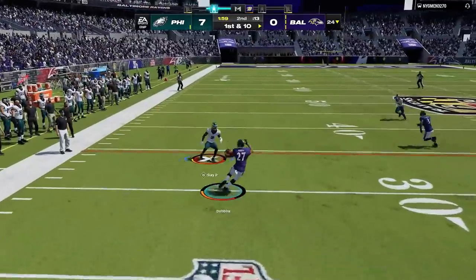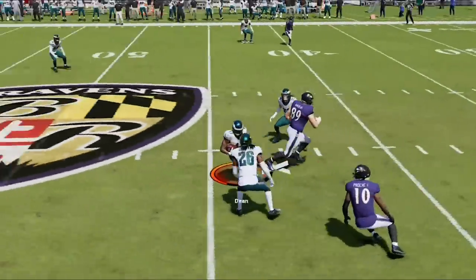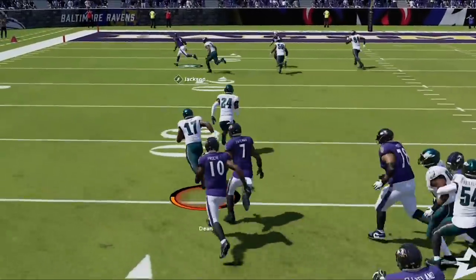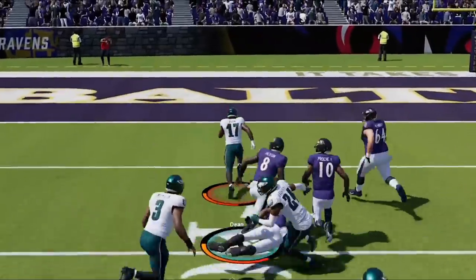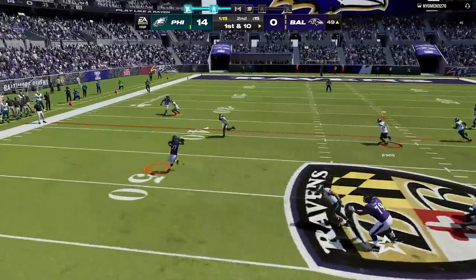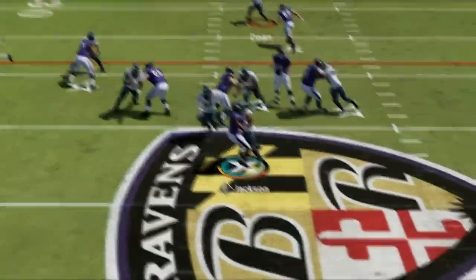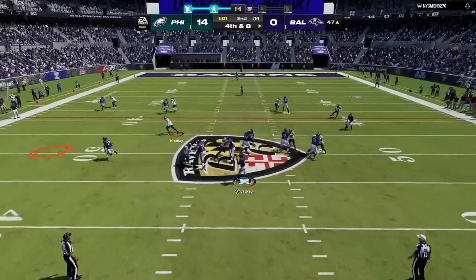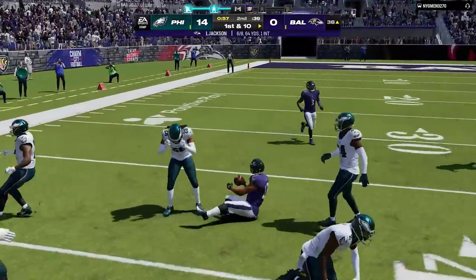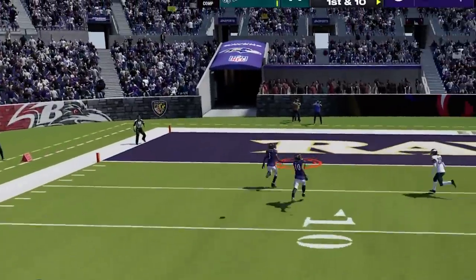I keep switching up my defense, starting the next series in cover three before switching to cover one man on the very next play — getting an interception with Kobe Dean, the touchdown-scoring machine. Now up 14-nothing, my opponent comes out firing to get down the field before halftime. He makes a huge play with the running back to barely keep the drive alive, then pulls out an insane glitch play to get a score and get back into the game.